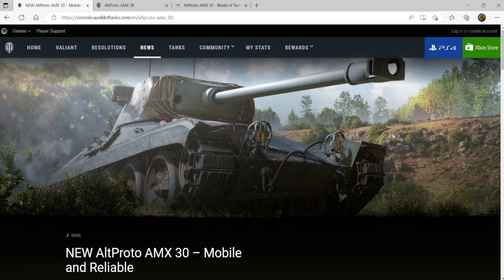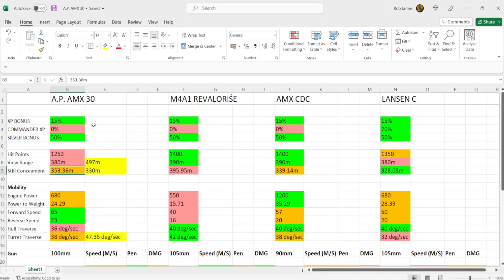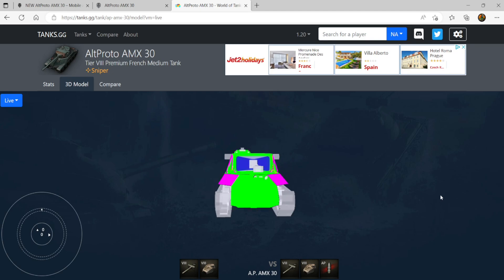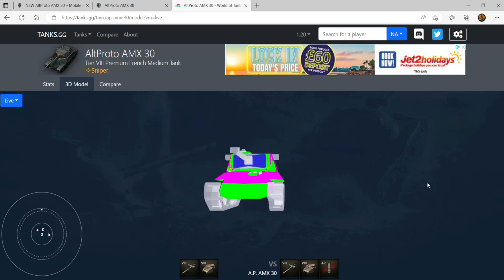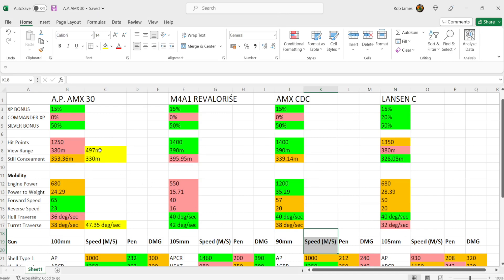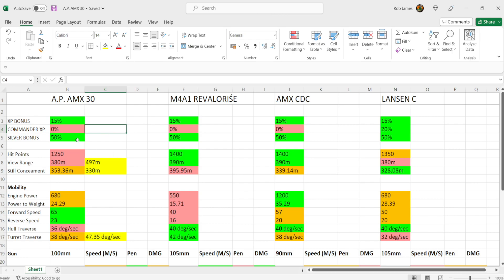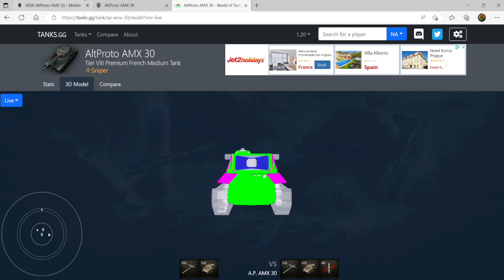I'm going to be telling you everything you need to know about this vehicle. We're going to be comparing the Old Proto AMX 30 to the Revlerisa, the AMX CDC, and the Lanson C — three other premium tier 8 medium tanks — over on Excel comparing stats, and we'll be looking at the armor layout on tanks.gg. I'll also talk you through my commander and equipment setup, then we'll get into four gameplays to demonstrate how this thing performs on the battlefield.